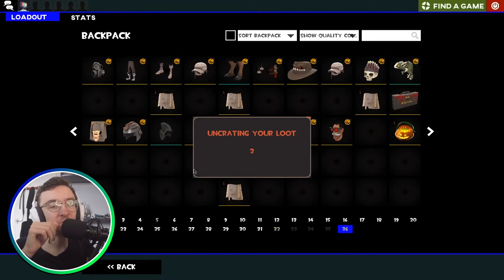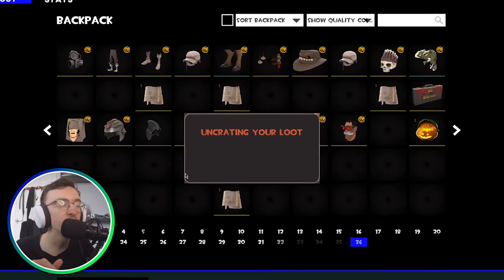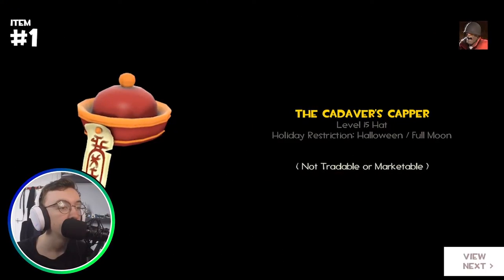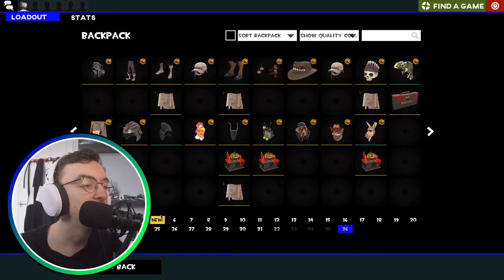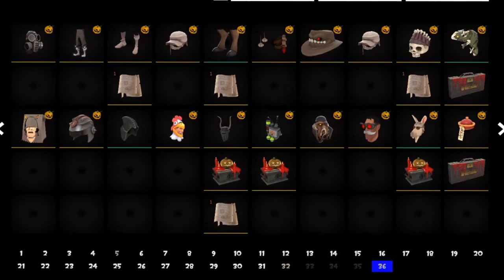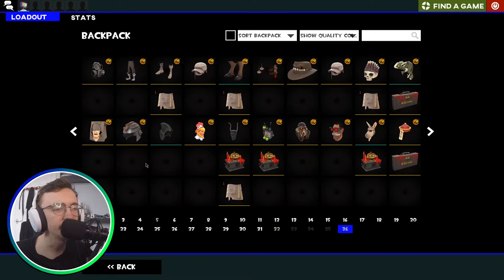Penultimate Halloween package — give me something beautiful. That's not what I wanted; that is the very opposite of beautiful. What the — Jesus Christ. The final Halloween package of the video — give me a haunted item for good measure. Well, that's not what I asked for at all, I'm very disappointed. So this is what we managed to unbox — I'd say pretty decent. We got one non-haunted item, which is pretty interesting; I didn't know you could do that.